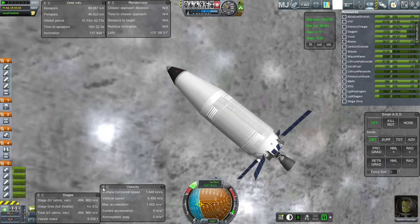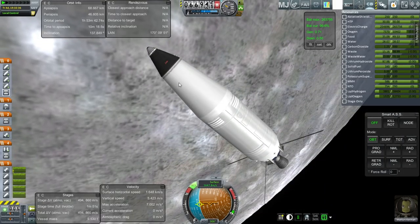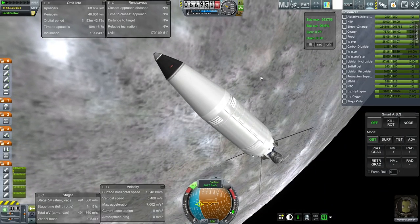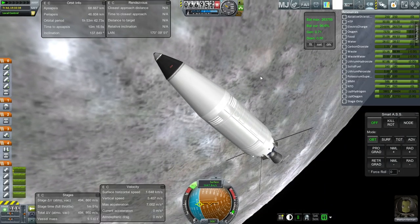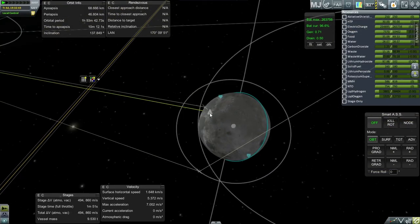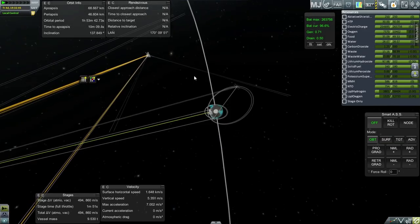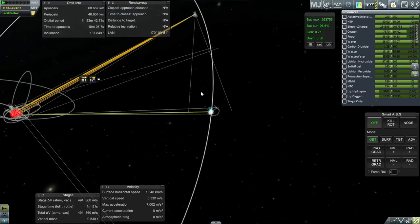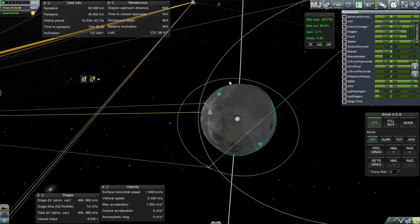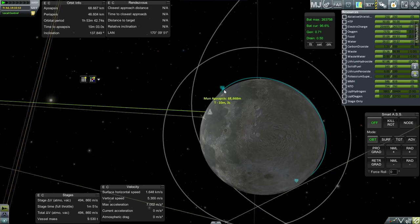We've got 860 meters per second left in this stage, which was just our transfer stage, so we've still got plenty of fuel in the next stage, which is locked right now. The situation is good, but I'm still not too sure about the reentry situation, because when we brought back home the test version of the carrot, well, that burned up. So I need to be concerned about that. Let me plot for the trip back home - I'm not going to do any additional science right now.